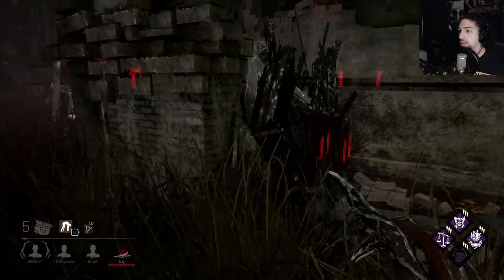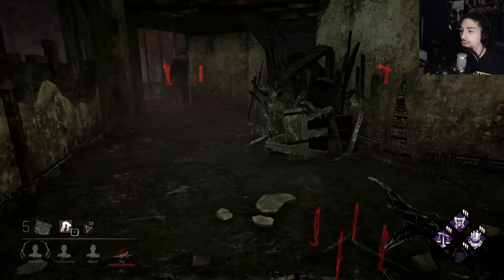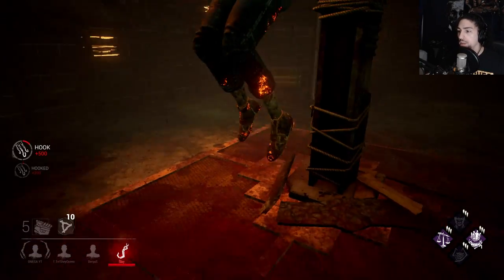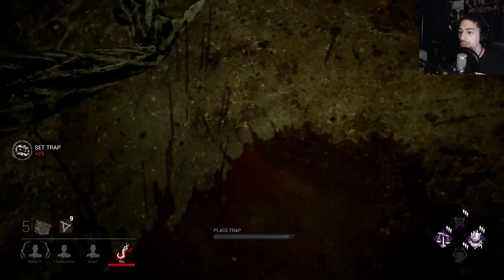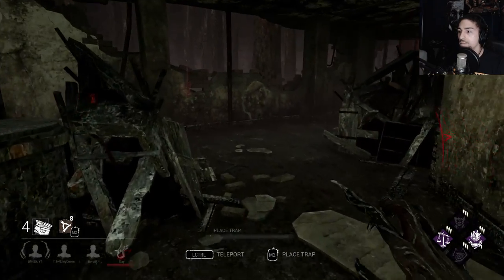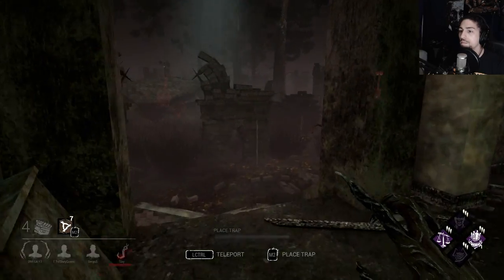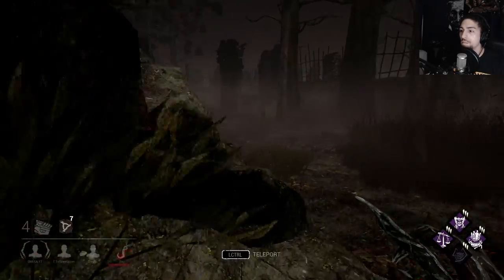Where's the basement? Basement is in here. This guy probably has Decisive - he's playing like a Decisive player, so we'll wait and see right now. I wouldn't doubt he's using Decisive; they last-second switched to flashlights. He's in his Omega buddy. So they're just gonna pop my traps with flashlights.